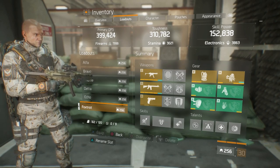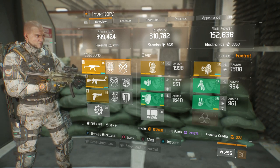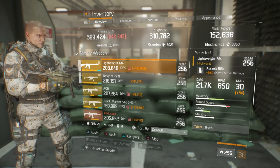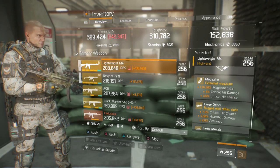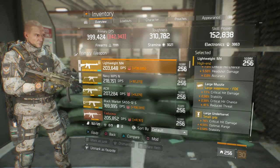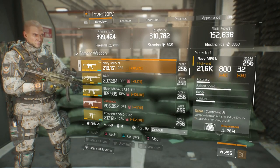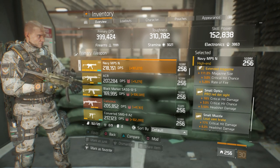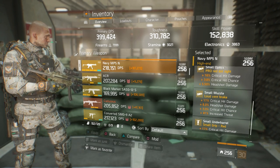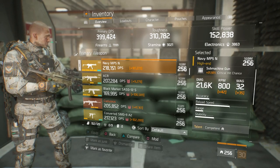This next build is my Predator's Mark build — 399.4k DPS, 310 toughness, and 152k skill power. Weapons: Lightweight M4 with 21.7k base damage, Brutal, Adept, and Fierce. Attachments include 116.5% magazine size, crit damage, crit chance, headshot damage, accuracy, crit damage, stability, crit chance, then crit damage, optimal range, and stability. Navy MP5 with 21.6k base damage, Competent, Brutal, and Fierce — same one from the last build with the same attachments. Essentially trifecta optics and small muzzle for crit hit damage, headshot damage, and crit hit chance.